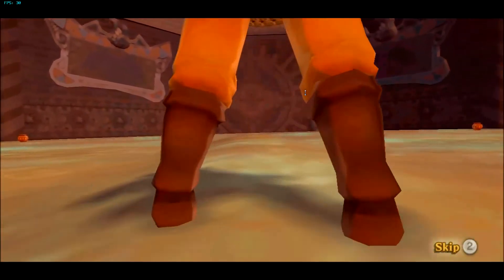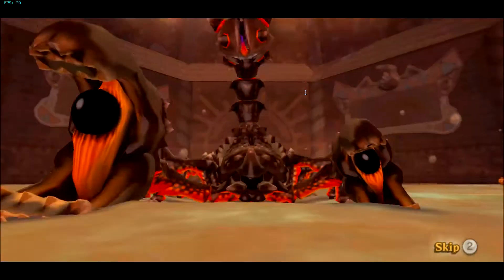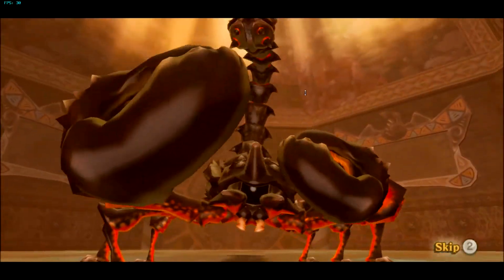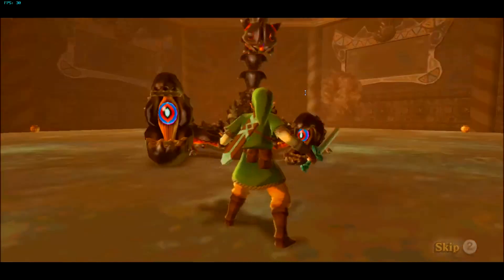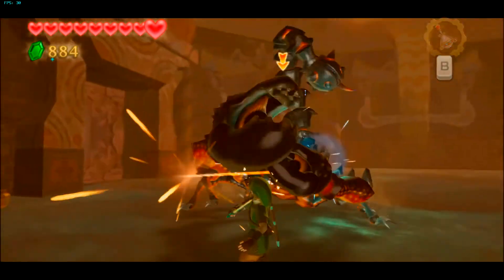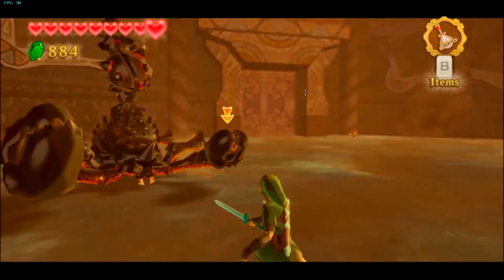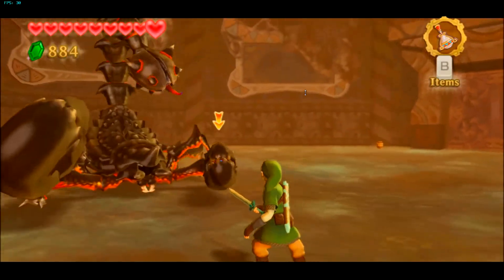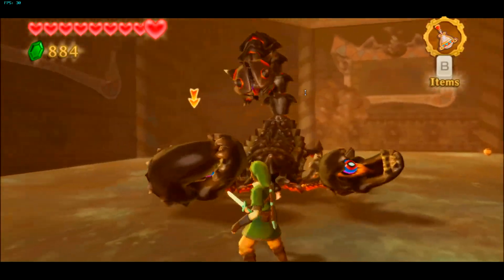The boss fight is really all about dodging and timing. He's just a big scorpion, nothing to be afraid of. The best strategy is to keep going around to the left and keep slashing left and right. You can quick switch by tapping the Z button. I recommend you should have the Heart Medal at this point, just in case you take damage. You can also grab hearts from the bases on the outside.